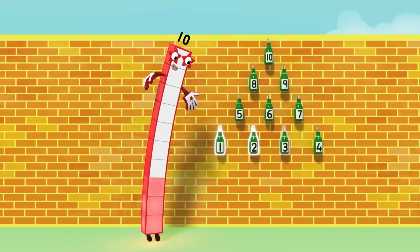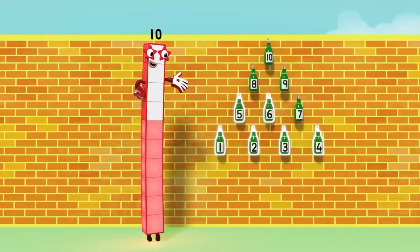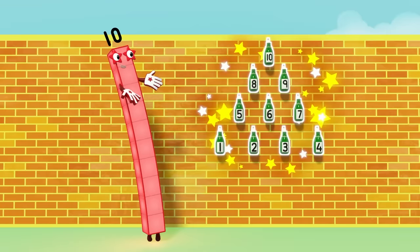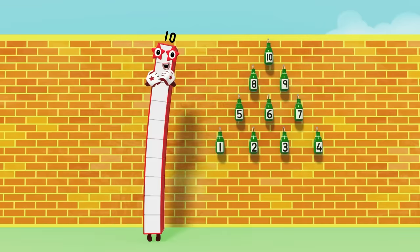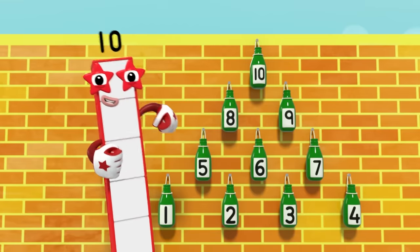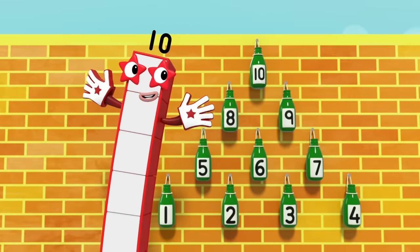One, two, three, four, five, six, seven, eight, nine, ten. Ten green bottles hanging on the wall.